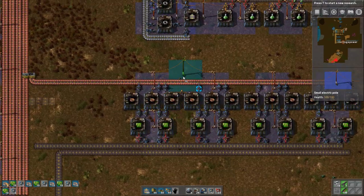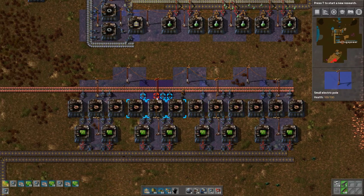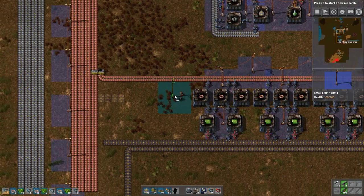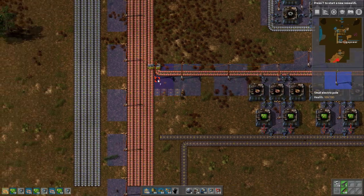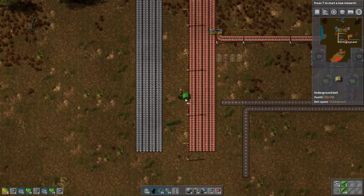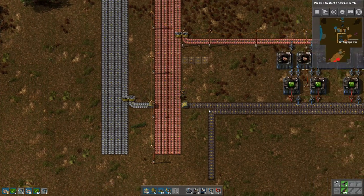Unfortunately this is one step too far — we actually need power on the outside as well. Normally what I'll do is alternate medium electric poles, and then I can get rid of that outside one. But for now we don't have that capability, so we just have to do it this way. And there we go. The one thing we're missing is iron. Split this, and there we go.